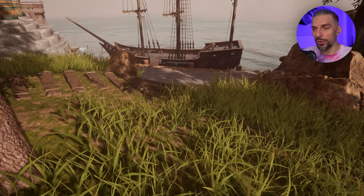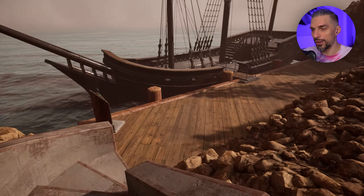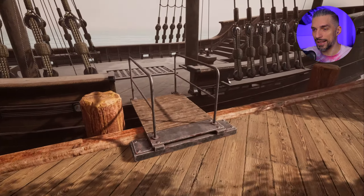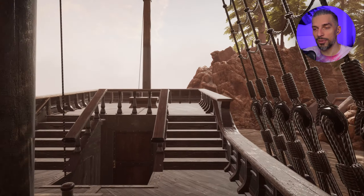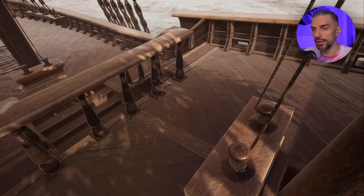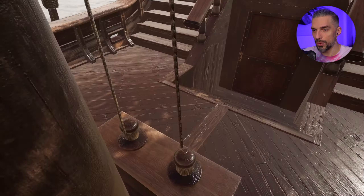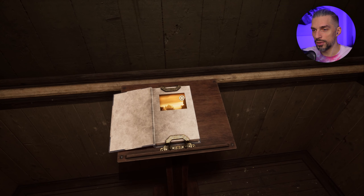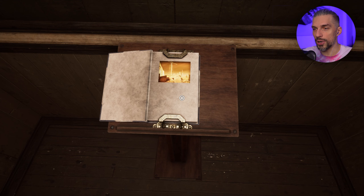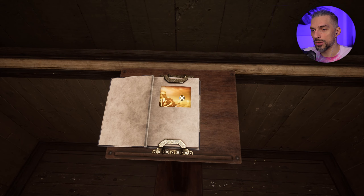We got the ship out - that's so dope! Let's go explore. We can't jump here - we'll break our legs. Let's see what's inside. I thought I'd never be able to do anything here, but we got the ship. It should be slippery because it's wet. Nothing here - we've got to go inside. There is a book with a new story for us.